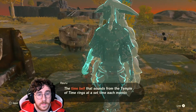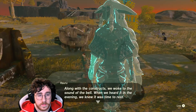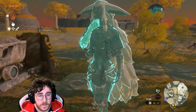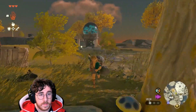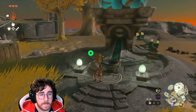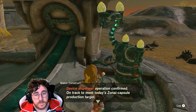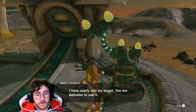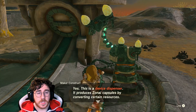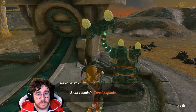The time bell that sounds from the temple of time rings at a set time each morning and evening. Along with the constructs we woke to the sound of the bell — when we heard it in the evening we knew it was time to rest. And what is that thing? It's just a huge gacha machine. Operation confirmed, on track to meet today's Zonite capsule production target. You're welcome to use it. I'm assuming here you can get your Zonite devices — those capsules.